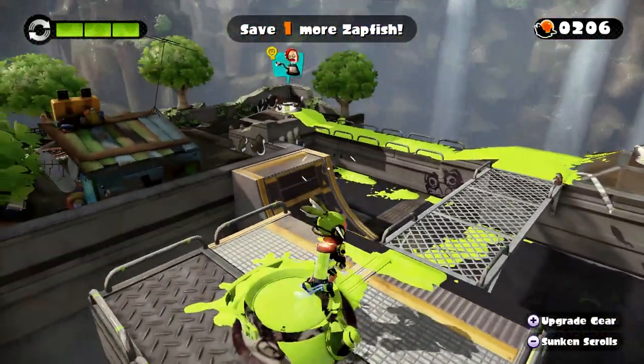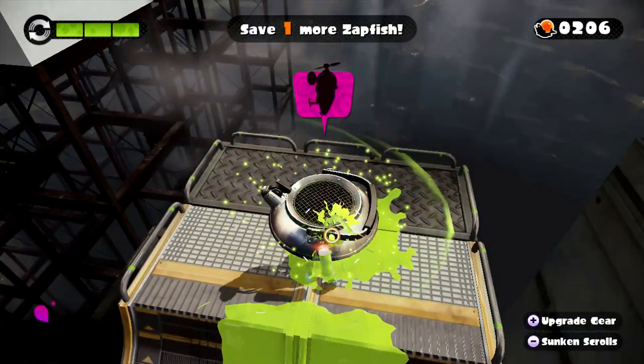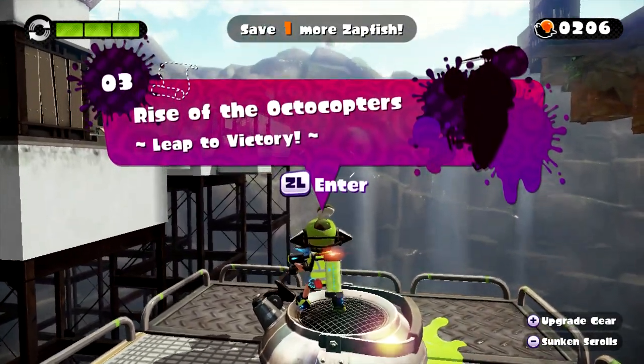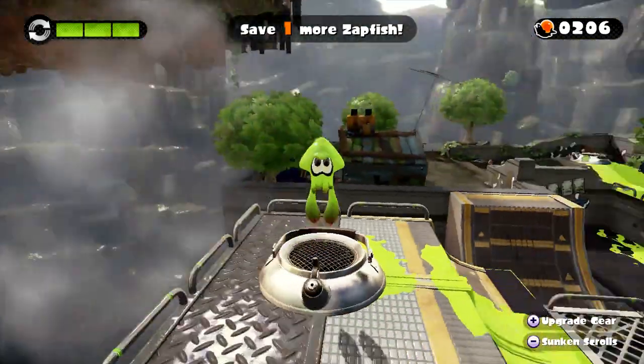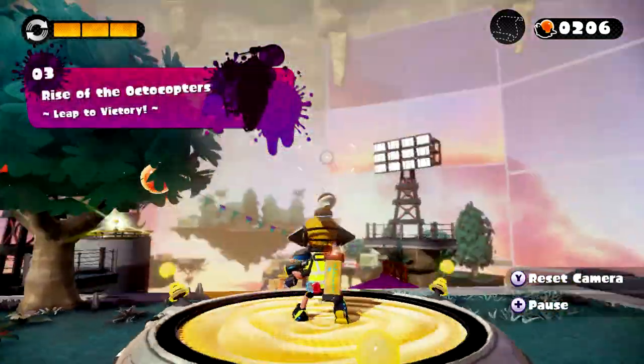Hey guys, and welcome back to Splatoon! I'm Zelda Master and in this episode, we're gonna go ahead and open up Rise of the Octocopters. Alright, this is level three. Really weird name. We entered the steaming teapot thing of sorts — the ink pot. And now it's time to take on the third mission. Yeah!